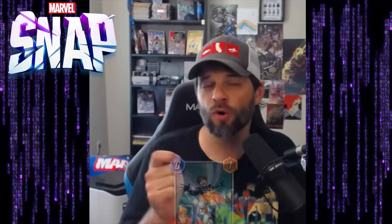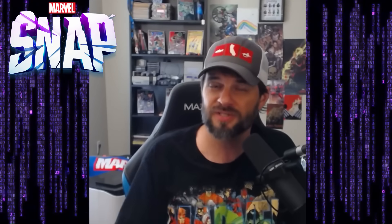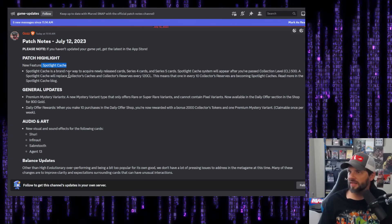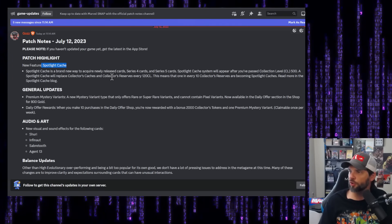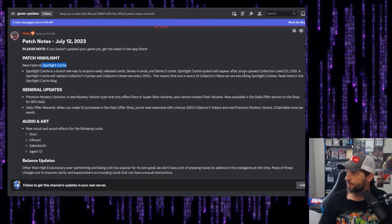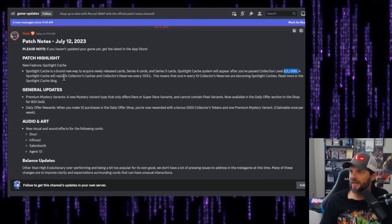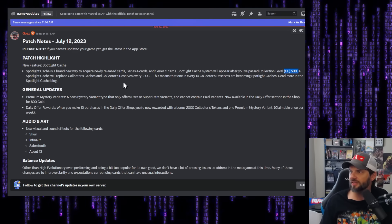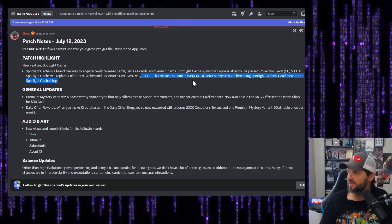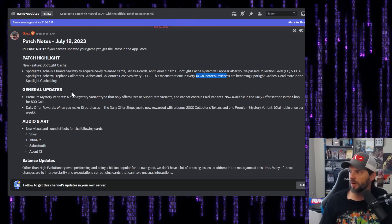Is it worth spending gold to get 2,000 tokens per week? That's one of the adjustments they made. Spotlight Cache is a new feature — a new way to acquire newly released cards. The Series 4 and Series 5 system will appear after you've passed Collection Level 500. Spotlight Cache will replace Collector Caches and Collector Reserves every 120 collection levels, meaning every 10 Collector Reserves a Spotlight Cache will show up.